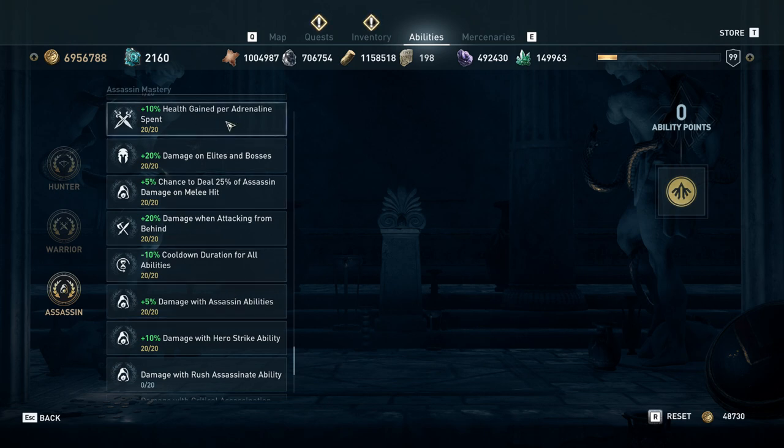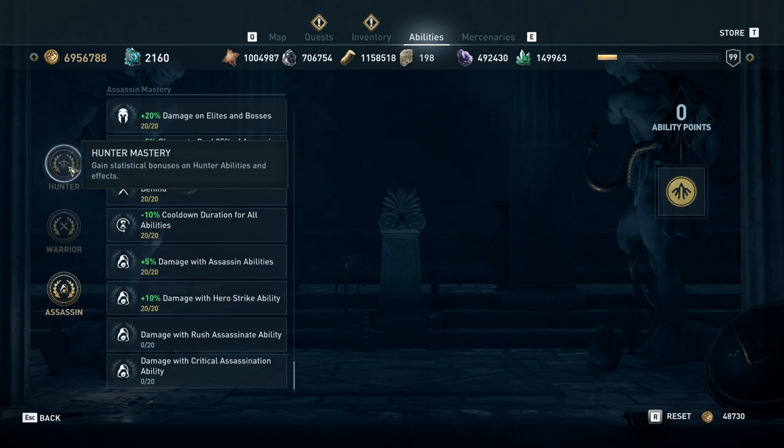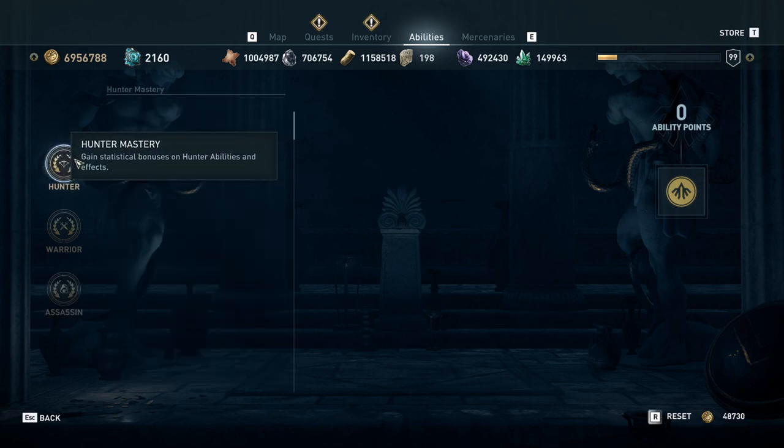Health gain per ability use is also a nice-to-have for much later — not part of the core build. Damage while attacking from behind does affect bow shots — it's kind of nice to have, definitely lower priority than most other damage mods, but something you could pick up. Cooldown duration is nice to have, not core, and obviously damage with assassinate and hero strike is nice to have.